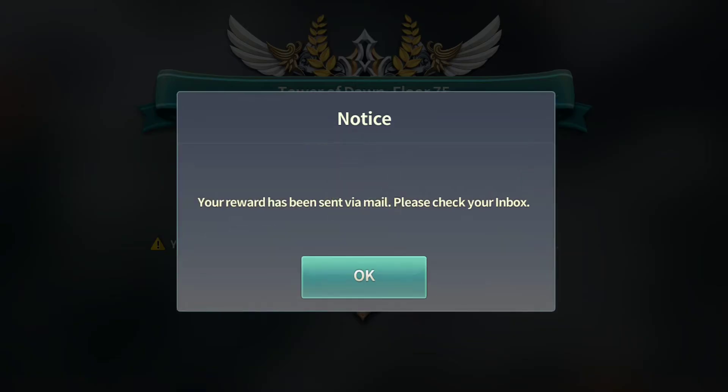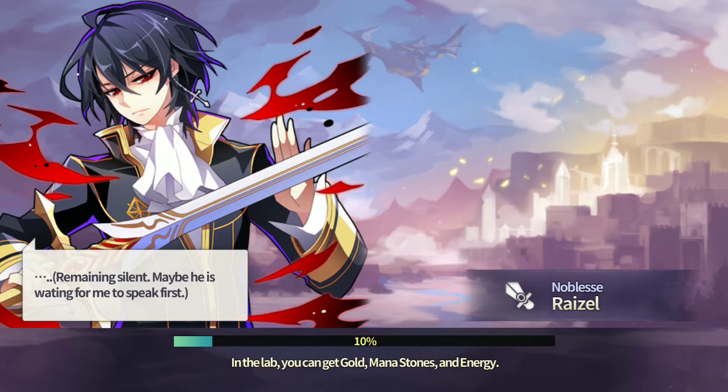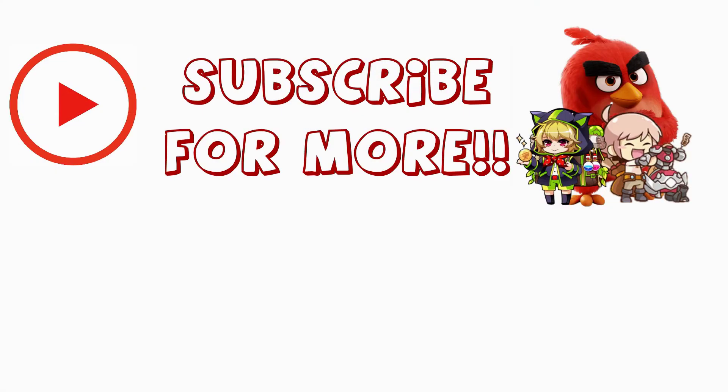Get rid of the boss as fast as you can. Useful equipment here includes Dasomir, Beast Rain, Vermilion Bird, and Red Bloodline — those are all equipment pieces you can utilize. Hope you enjoyed the video, I'll see you guys in the next one. Have a nice day, goodbye!